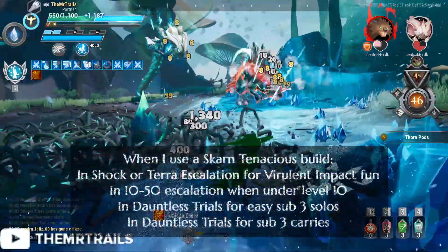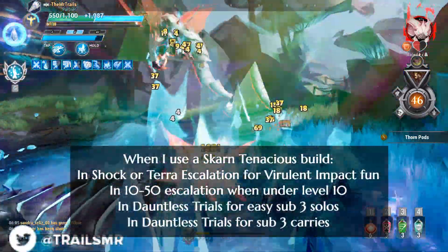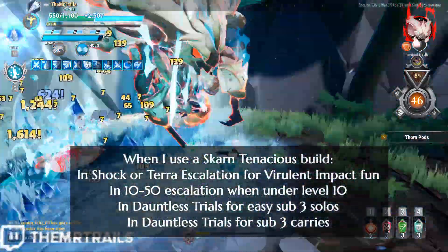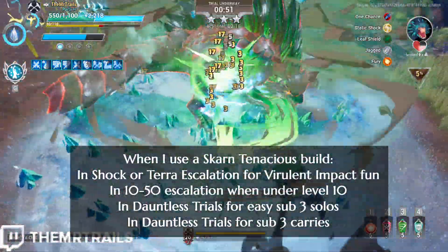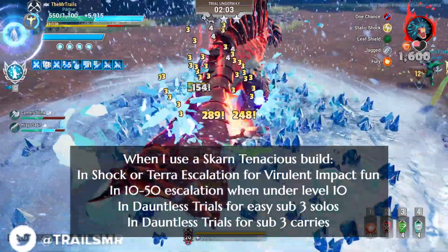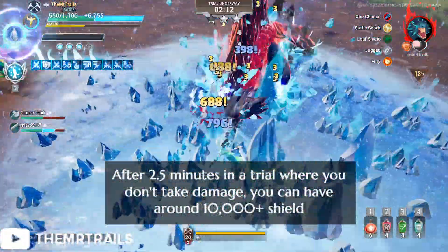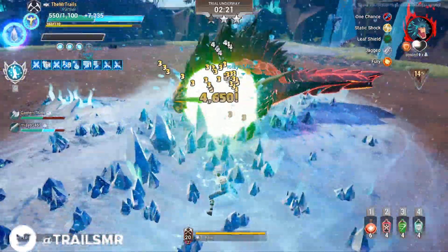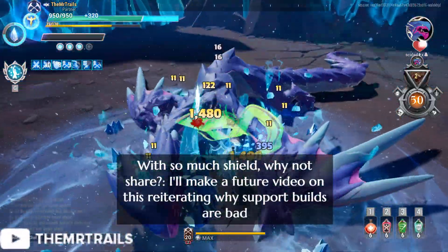So when would we be using these builds? I personally think these are some of the most fun builds in the game, particularly when playing Shock or Terra Escalation. Easily getting to 100% crit chance with Virulent Impact along with amps like Shock Form, Full Throttle, and Spiteful Onslaught is just a really fun time. I also use these builds when I have a considerable power disadvantage, such as going into Escalation as the only lower-level player. I used the half HP version with Predator on my Chainblade build this week for Dauntless Trials, to get myself an easy sub-3, and to get sub-3 carries done for other people — which you can catch me doing on Twitch. In the group trials, if I didn't take any damage, I ended up around 11,000 shield, making for over 200% crit chance. Do be warned though — with this much shield, the game can start to lag pretty hard, particularly when Reaper's Dance heavy attacks land.